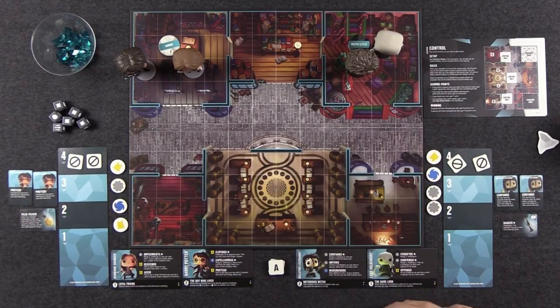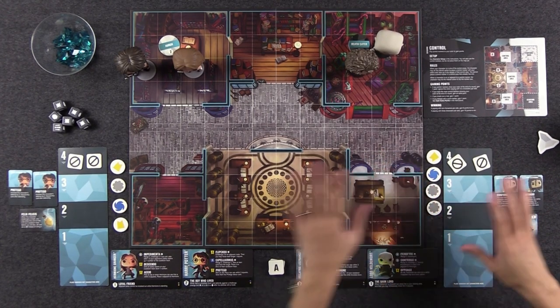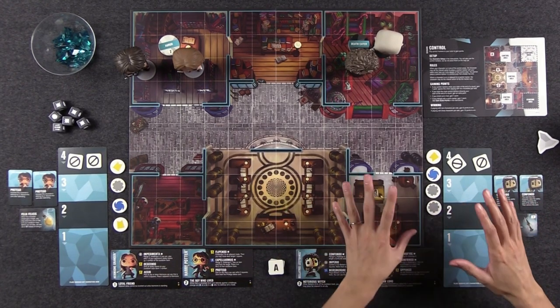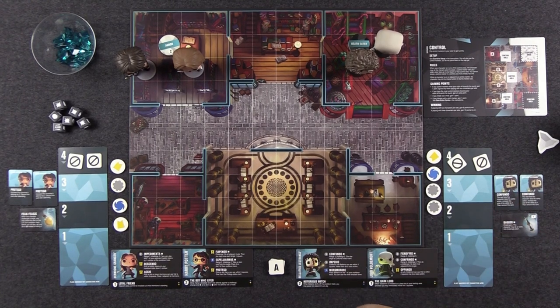We are all set up with the side of the board that features Diagon Alley. If you're familiar with the Harry Potter series, the opposite side of the board is a totally different scene — the Room of Requirement. This game features multiple game modes, and at its core it's a tactical strategy game where you're going team versus team trying to accomplish some kind of mission. The objective to complete the game is different depending on the mode.